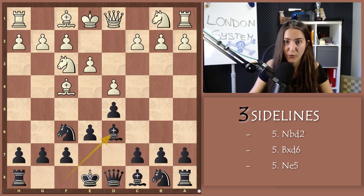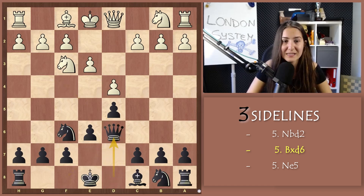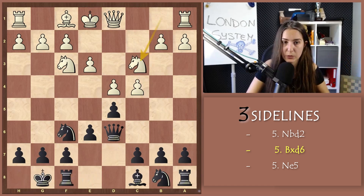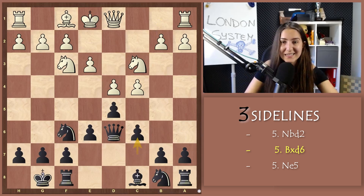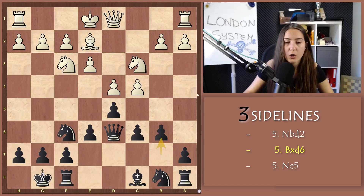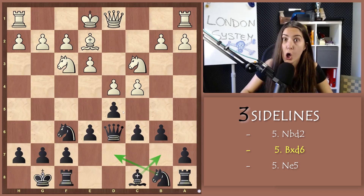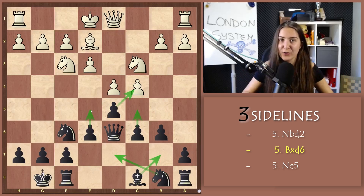Let's go back to move 5. White can also capture the bishop on d6 immediately, and after Qxd6, playing c4, castle, and Nc3. There is not much to know here. You keep going with c6, Be2, and b6. Then the typical plan: bishop to e2, knight to d7. Sometimes you take on c4, and always watch out for dxc4 followed by c5 or e5. Black always has a very good position.